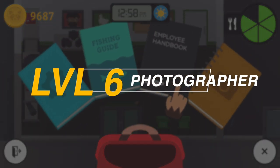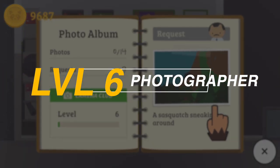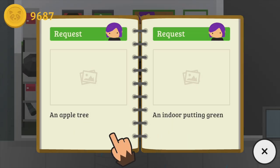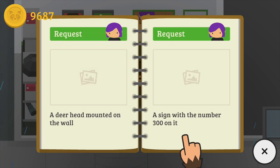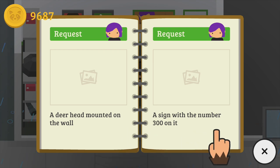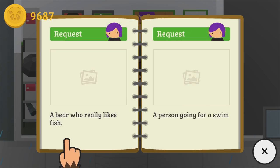For Level 6, you will need to take nine pictures: an apple tree, an indoor putting green, a scared person, a sign with a single letter on it, a deer head mounted on the wall, a sign with the number 300 on it, a bear who really likes fish, and a person going for a swim.